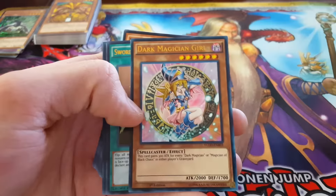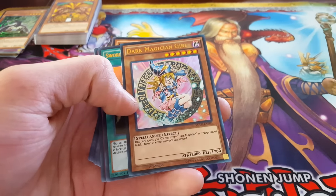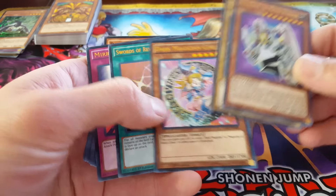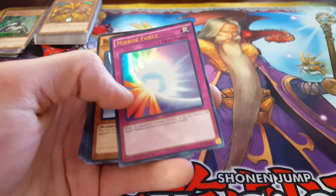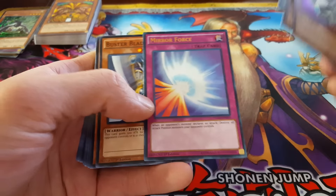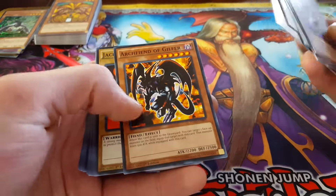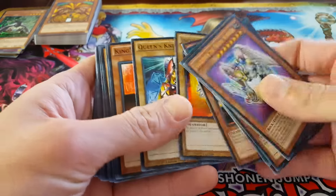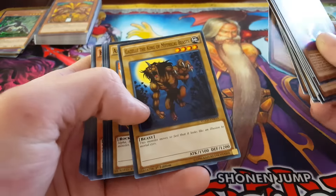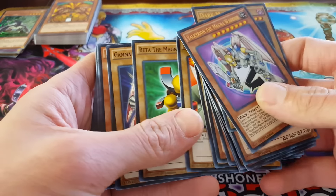Look at Dark Magician Girl — they got the original. That's amazing, this is absolutely amazing. Swords of Revealing Light, another super rare. Mirror Force — I'm gonna say that's an ultra rare cause the text is gold. Buster Blader classic, Archfiend of Guilfer, Jack's Knight, Queen's Knight, King's Knight, Performapal, Gazelle the King of Mythical Beasts as Yugi would say. Alpha the Magnet Warrior, Beta the Magnet Warrior, the Magnet Warrior.